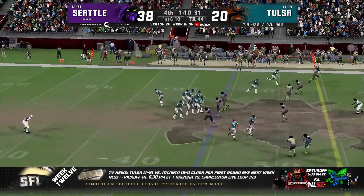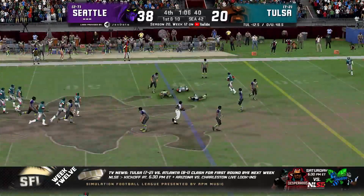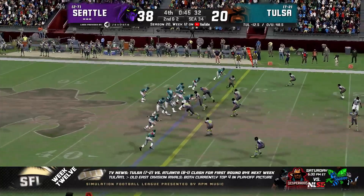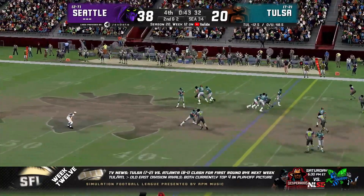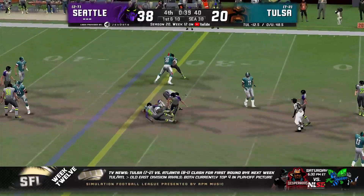They'll fake the handoff, Q to throw — has the man open, another first down, now down to the Seattle 42 for DJ Hume. Keep it to within a couple of scores. Faking the handoff again, pressure coming left side, has the man up the middle — good for the first down. We've seen it on this play tonight.